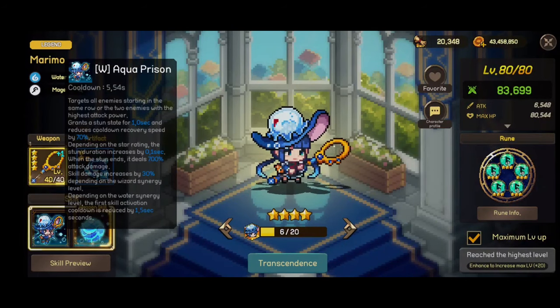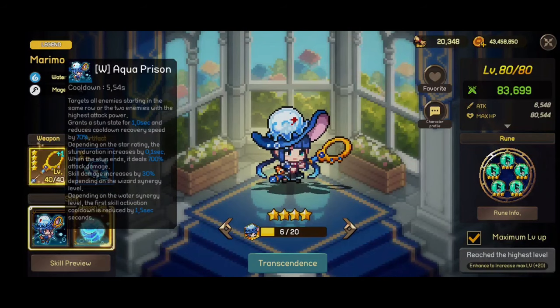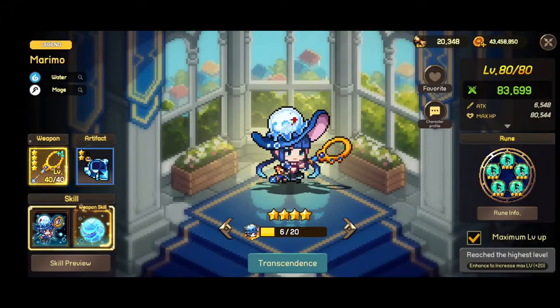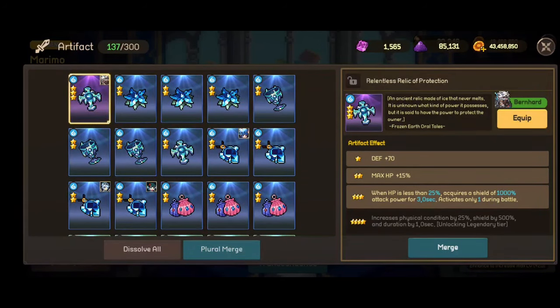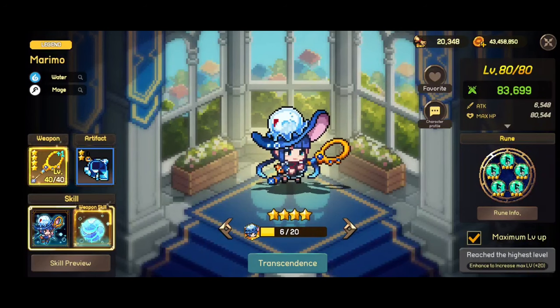Her ultimate deals 700% attack damage and skill damage increased by 30% depending on the wizard synergy level. This means that if you have a weapon at plus five, she will one-shot Hive, and every Hive will have to wear the shield artifact — obviously the wind one — because she will have enough attack even with CDR runes to kill every Hive on the battlefield.